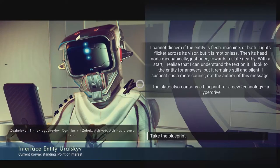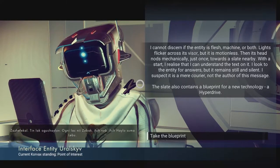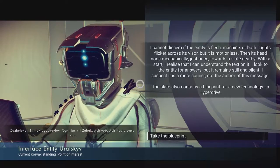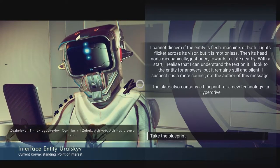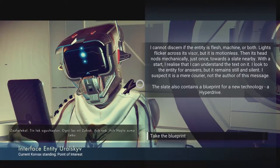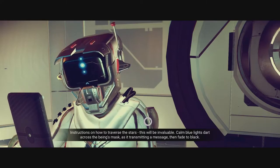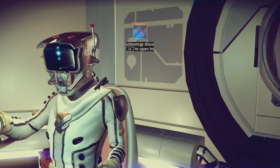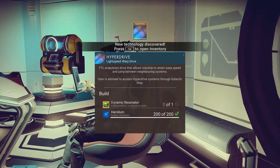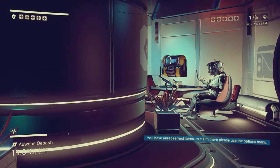The lights flicker across its visor, but it's motionless. Its head nods mechanically towards a slate nearby. I realize that I can understand the text on it. I look to the entity for answers, but it remains still and silent. I suspect it is a mere courier, not the author of this message. The slate contains the blueprint for a new technology — a hyperdrive. Calm blue lights dart across the being's mask, and it returns to dark. Dynamic Resonator.